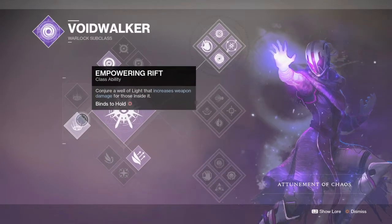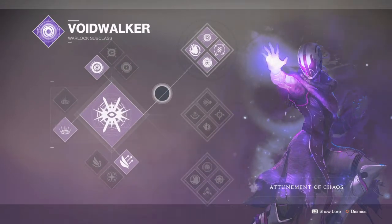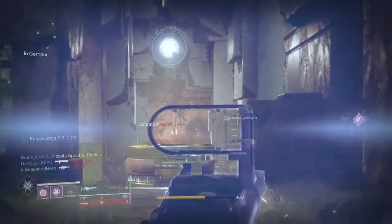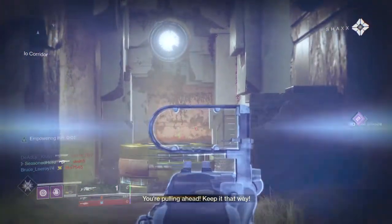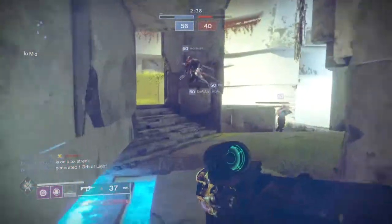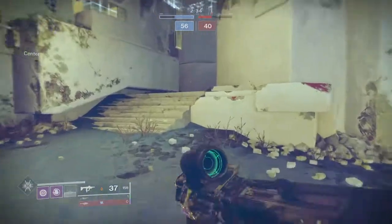Combined with your grenade of choice — for me the voidwall grenade — you have the ability to drain players' health relatively quickly and make it much easier to one-shot without the Empowering Rift. To be honest, your subclass for this build can be anything of your choice as we only need Empowering Rift as part of the build, so if you prefer solar or arc then please switch to it. The same goes for your grenades and jump ability, although with your jump I'd advise against blink because of how shaky things would be and how you won't always be able to land your shots with the Arbalest in mid-air.